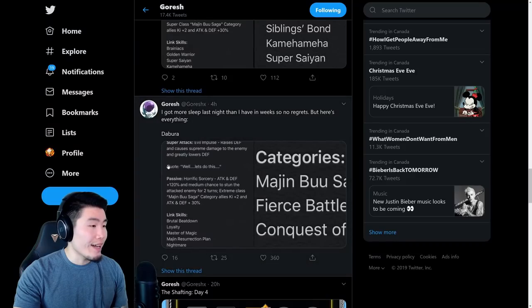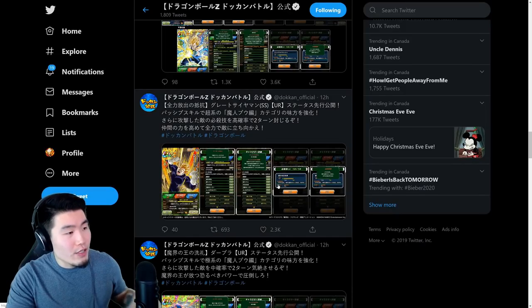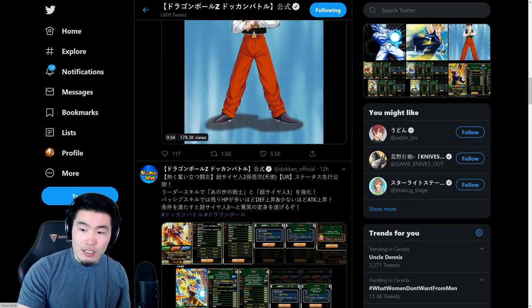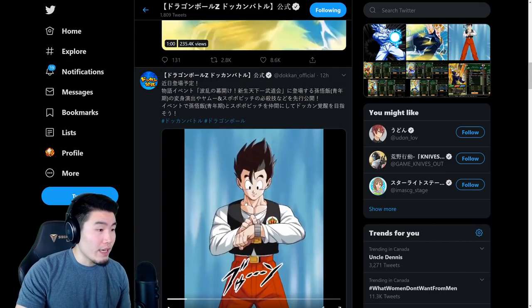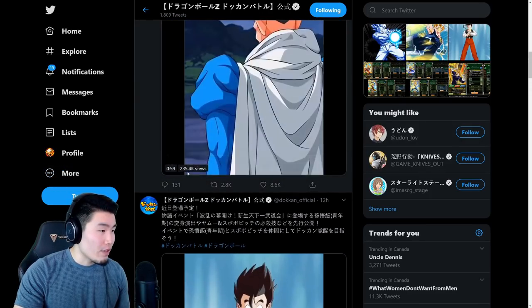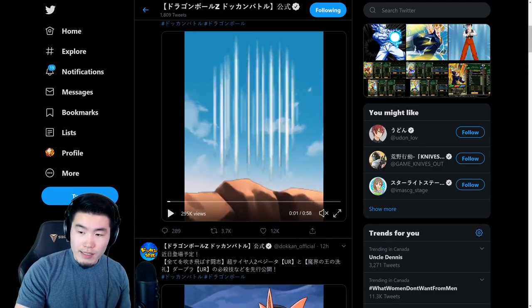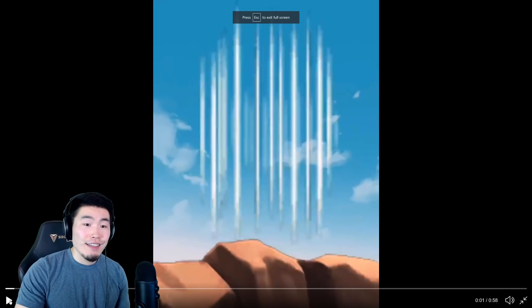There you go guys, those are all the details. Huge shout out to Goresh. We're going to move on now to the official Dokkan JP Twitter page where we can see all of these animations. I'm going to turn up the sound a little bit. Oh, this is actually for a free-to-play transforming Great Saiyaman, and also a Yamu and Spopovich — I'm going to skip that first. Let's start with Super Saiyan 3 Goku. I'm going to be quiet while we play and then react right after. Here we go.